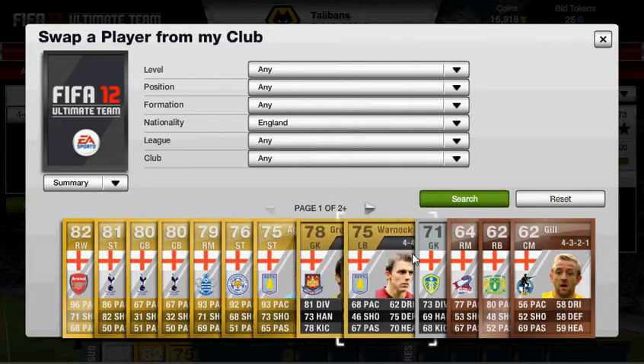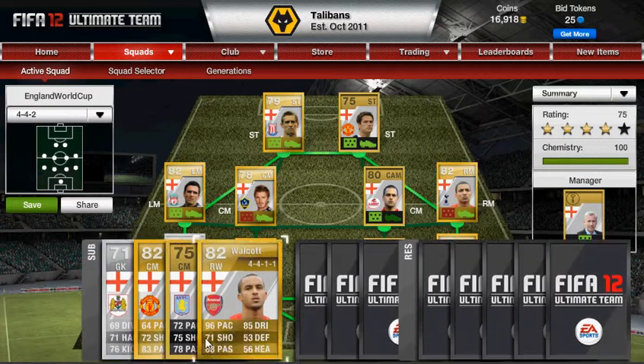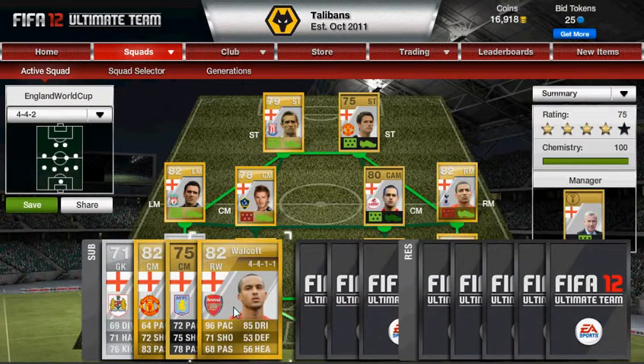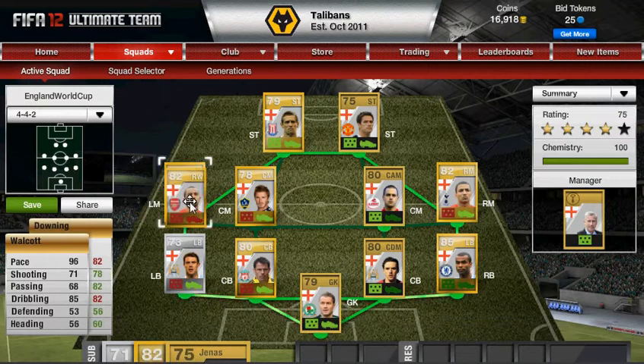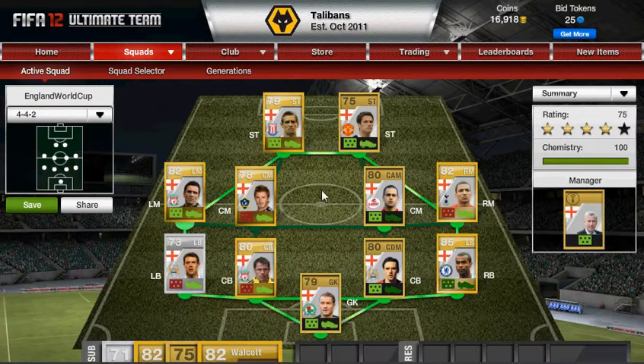There was someone else — Theo Walcott, that's the one. That's our only four subs. Theo Walcott is a good replacement for Aaron Lennon, or you could have him up front because he did play up front in 2006 in the World Cup. If you look at the pace on him, I don't see why you wouldn't want to put him on. You could have Aaron Lennon as the left mid and Walcott as the right mid, because Walcott doesn't really fit into the left mid position — he's got the red position indicator by his name.